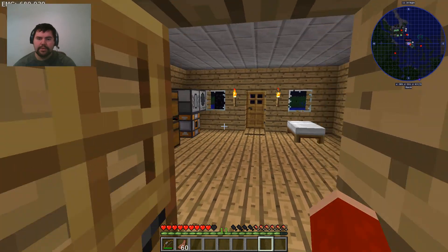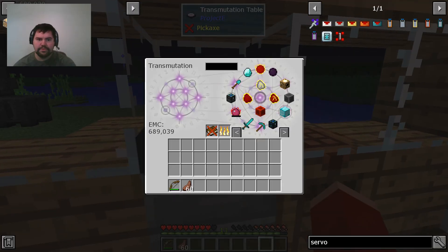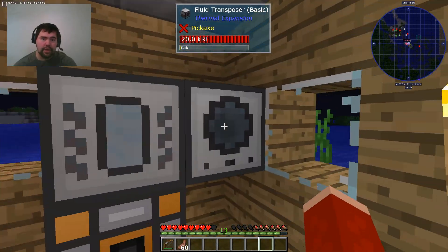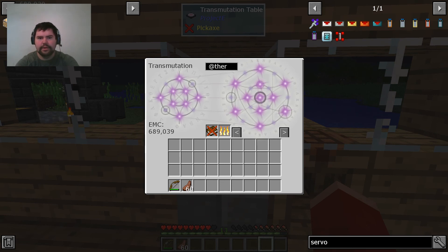I reduced the lighting to help, and I got into a little bit of thermal dynamics here — created a steam dynamo. I got a whole bunch more EMC from gathering stuff while I was off camera. Made a few machines. What's really cool is all thermal dynamics items are transmutable. I tried to type in 'steam dynamo' but I actually didn't put one in here — let's fix that real quick.